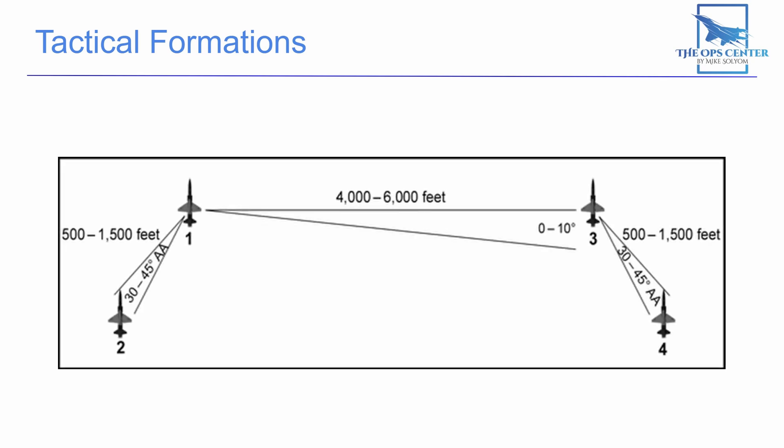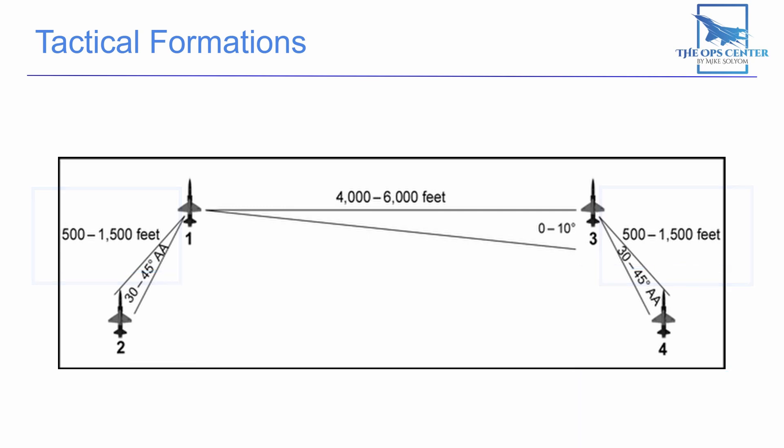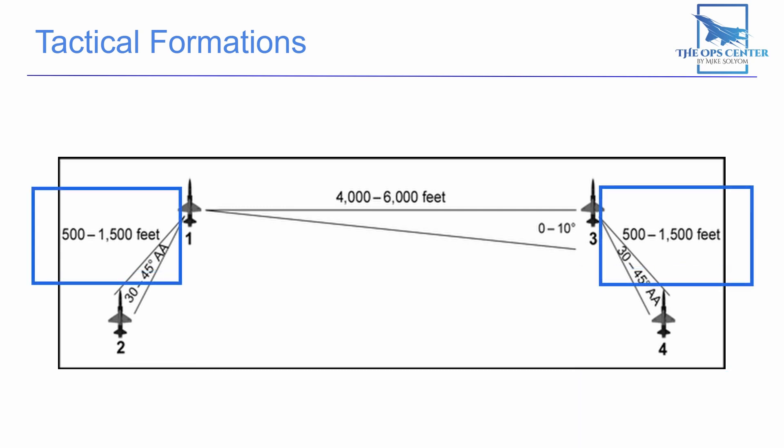Then we have Fluid 4, which mixes line abreast and elements of wedge together. In a Fluid 4, the element leads fly a line abreast formation together. Alongside them, each of the element wingmen fly a modified form of wedge. Instead of flying at 4,000 to 6,000 feet, they maintain position between 500 and 1,500 feet from their element lead.